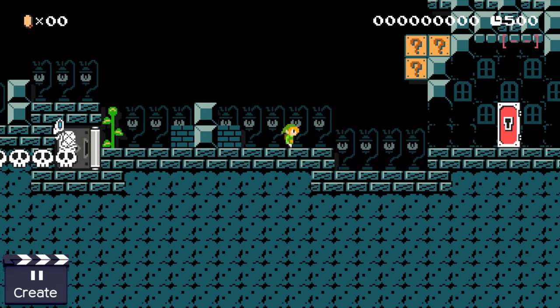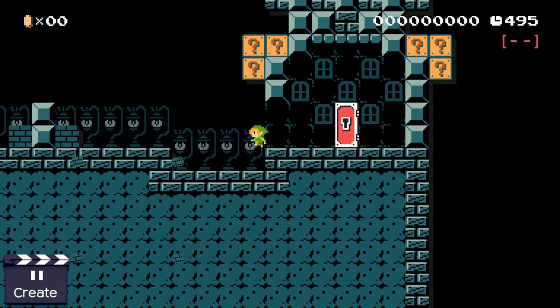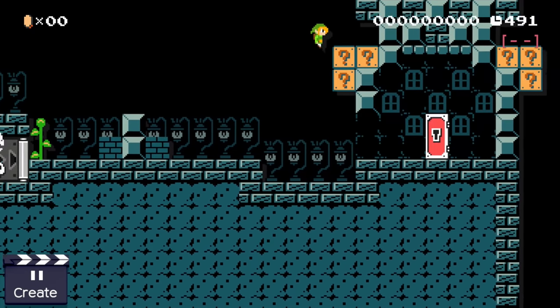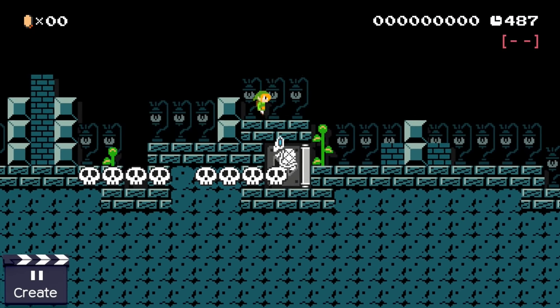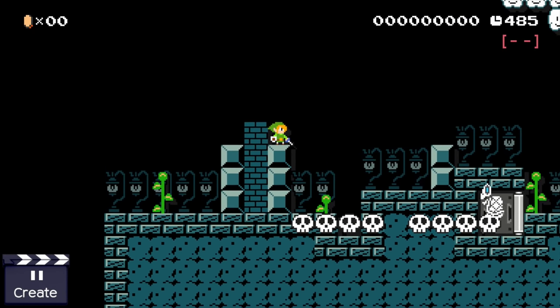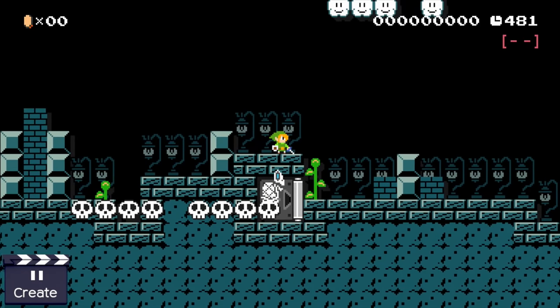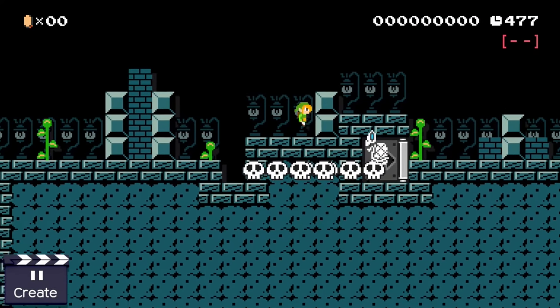In our next idea, Link finds himself on the mushroom kingdom cemetery. There is an old grave which can be entered, but our wielder of the master sword needs to find the key first. The only creature which might carry a key is this dry bone, but he is in an unreachable spot. Luckily there are skeleton roller coasters on the ground which not only provide additional details to this area but can be used to force the dry bone out of his hiding place as well.